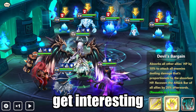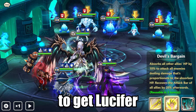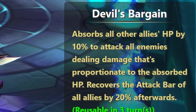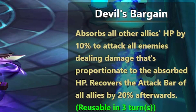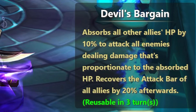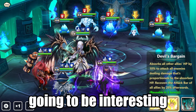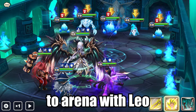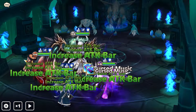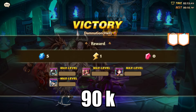The second skill is where things get interesting. Devil's Bargain — it's basically what I did to get Lucifer. It absorbs all other allies' HP by 10% to attack all enemies, dealing damage proportionate to the absorbed HP. It also gives attack bar to all allies by 20%. So this is gonna be interesting when we go to Arena with Leo. Second skill does 90k.